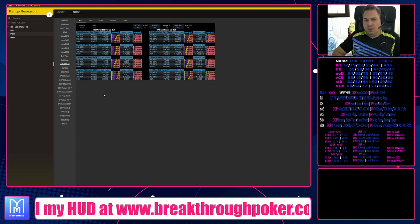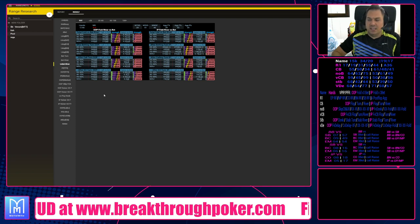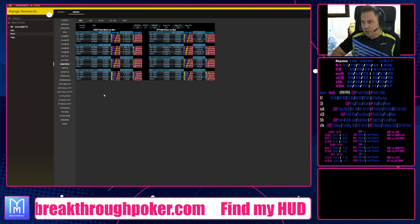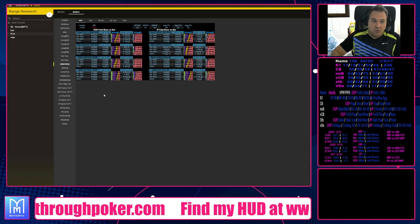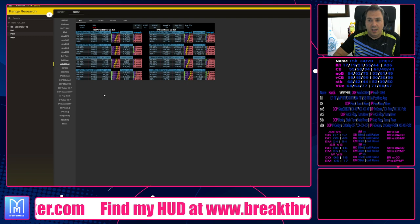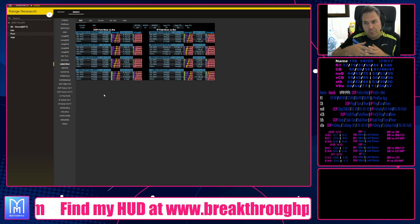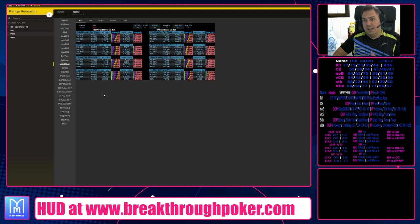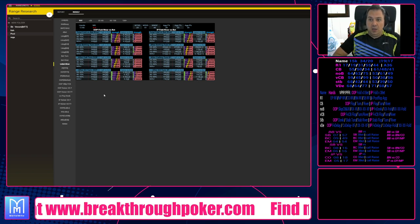You want to identify players who don't care about small pots — they're just going to multi-table, and if you bring an overbet on the river they will just not care. They won't analyze the range-versus-range interaction. You want to identify these players and put a lot of pressure on them in small pots because you'll see they just won't care about it.